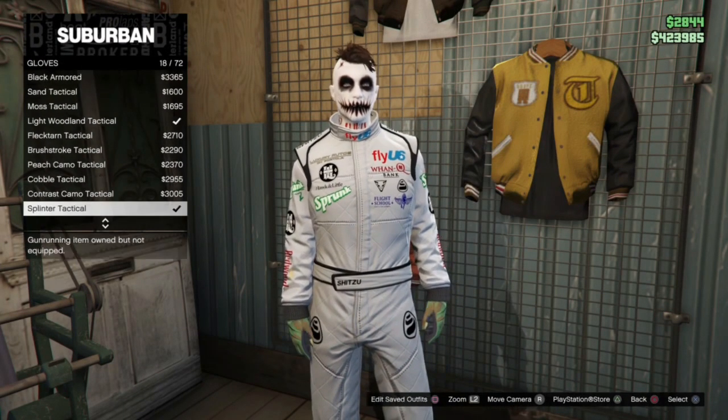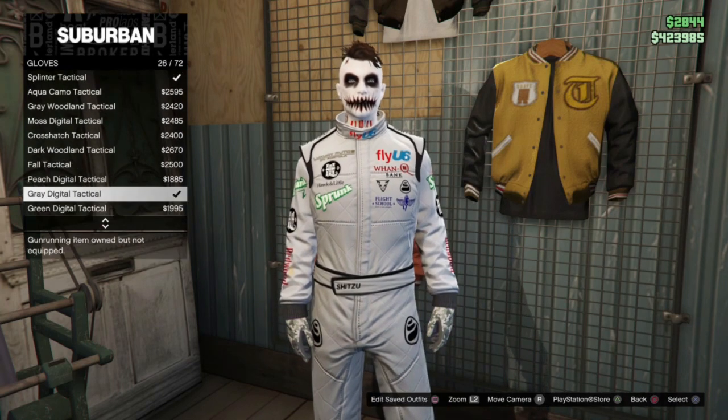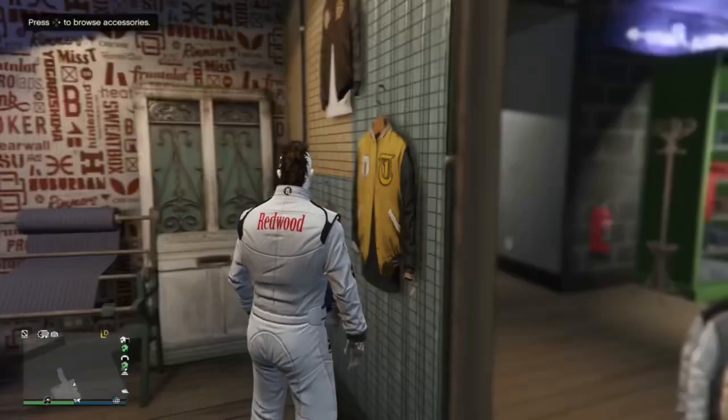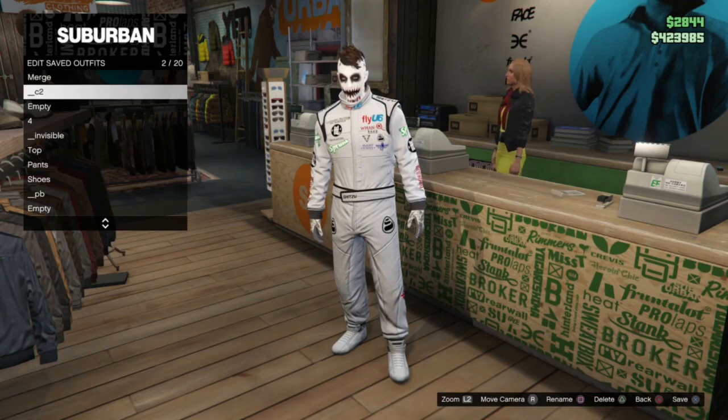Another thing we have to add to this outfit to make sure that the no-top merges correctly is we also have to apply a pair of grey digital tactical gloves to C2. So we want the racing suit with the grey digital tactical gloves, and we're going to save that in slot 2 for C2.